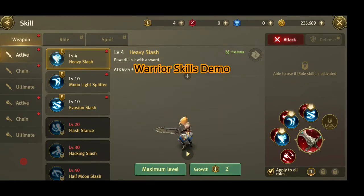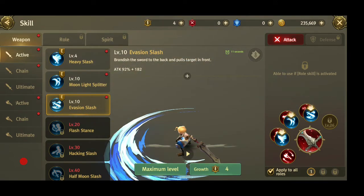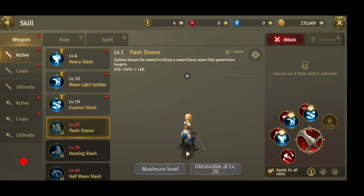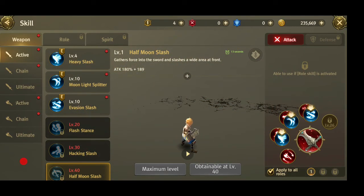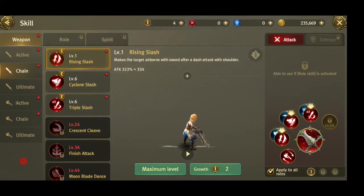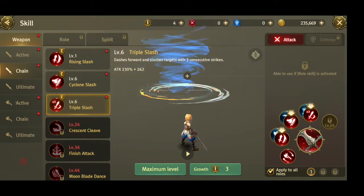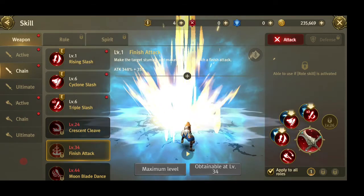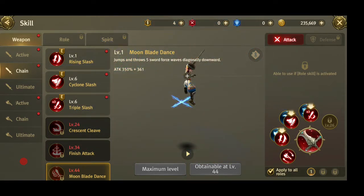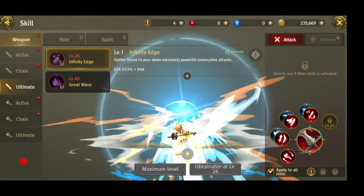We'll jump into it right now. This is the warrior class — the active skills, which has six skills. The skills unlock when you level up, and you have skill points to level them up, so you can customize which skills you want to be stronger. Until a certain level when the gauge opens, the chain skill comes up. The chain skill also consists of six skills, much stronger than the normal skill itself, followed by the ultimate skill unlocked at level 26 and level 45.